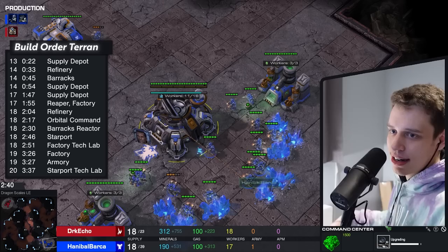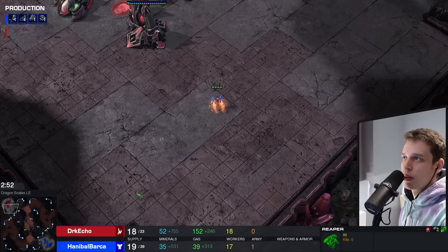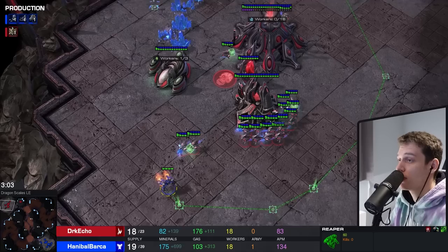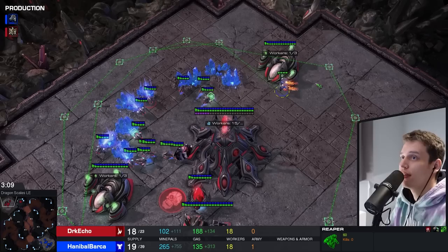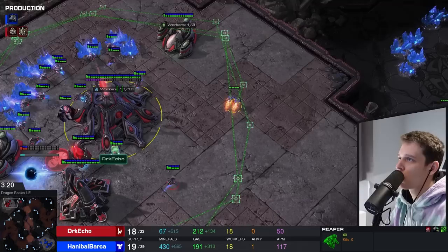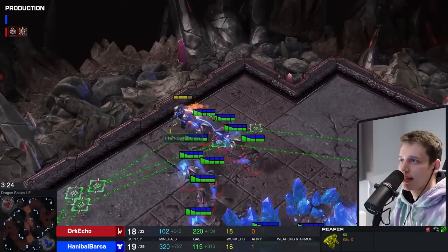This is a rare scenario in high level play - but then again, I'm pretty sure this isn't high level play since this is a Gold player on the North American ladder. This reaper is now out. Let's do the math: Cybernetics Core takes 36 seconds and the fastest unit that builds is a Sentry, that takes 23 seconds with a chrono - 10 less. So for at least another 50 seconds this Reaper can attack the probes without ever being caught. You could literally focus on your Reaper for the next 50 seconds, not macro, and you'd probably kill 12 workers.